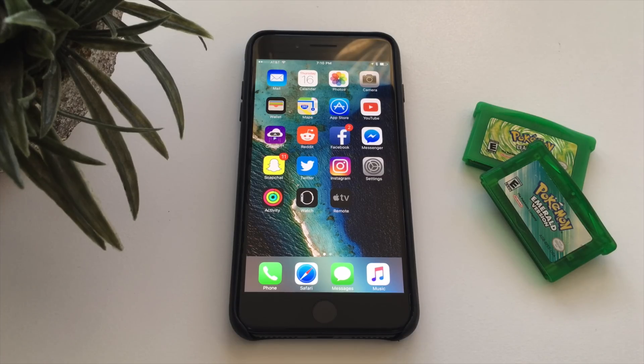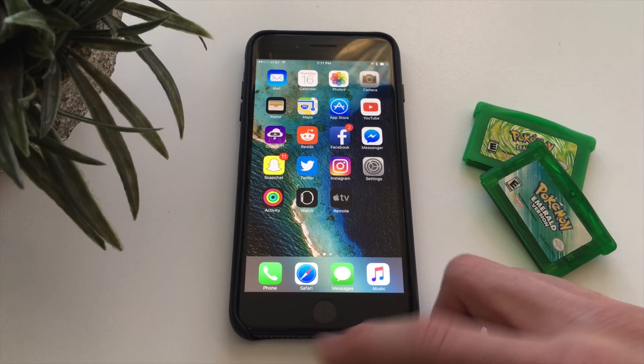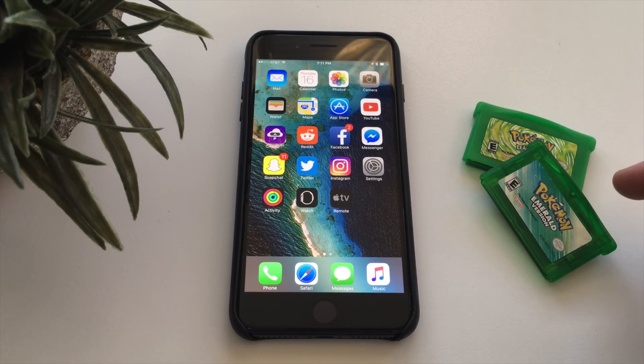What's up everybody, Michael here from Anchor Tech. Today I'm going to show you how to get whichever retro emulator you would like by using the Delta app on your iPhone. This is an app you can install for free right now and get games like Pokemon Emerald, Leaf Green, and other awesome retro GBA and Game Boy Color games — whichever you want on your phone.